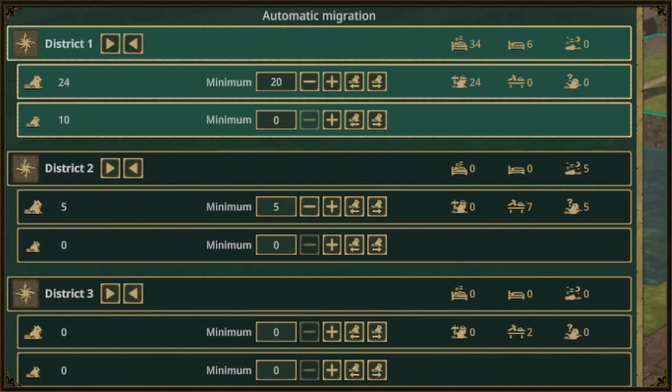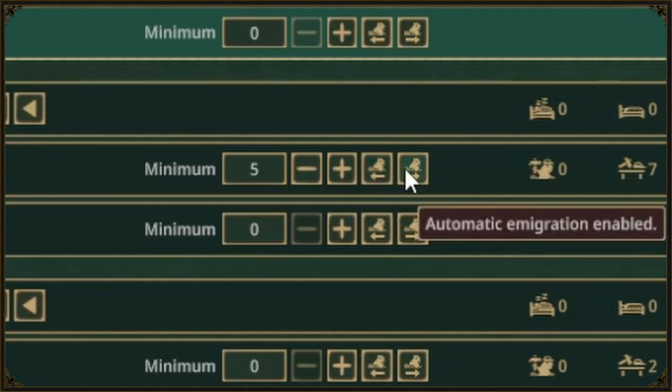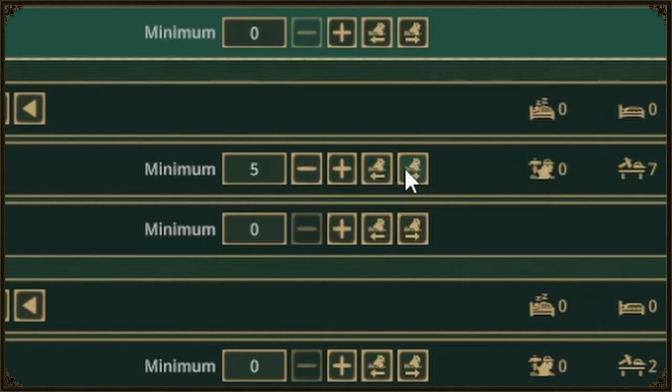There is an option to prevent a district from migrating beavers even if the minimum is set. These two buttons allow you to toggle immigration and emigration. For example, this can be useful in case you want to import extra beavers if you drop below the minimum, but never want them to leave.